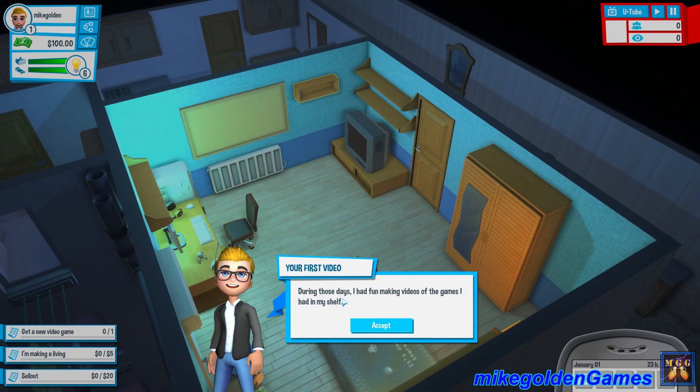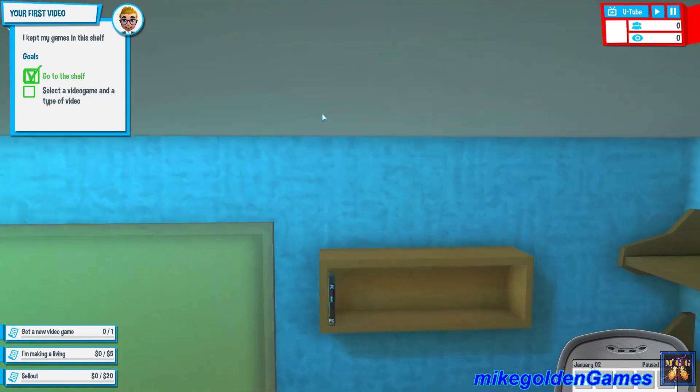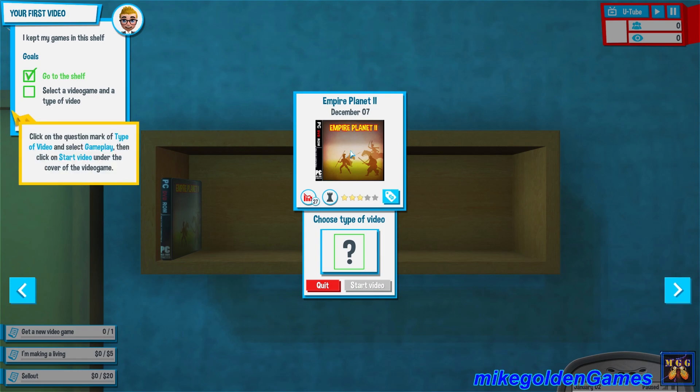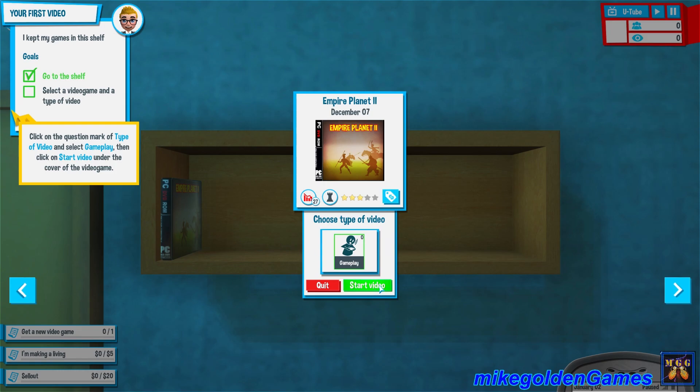Your first video — during those days I had fun making videos of the games I had on my shelf. Go to the shelf, select a video game and type of video. So this shelf right here — one game: Empire Planet 2. It's like Age of Empires 2, pretty sick, which is actually a pretty fun game. How do I start a video? Click the question mark, type of video — okay, so I guess we can only do gameplay, and start video.